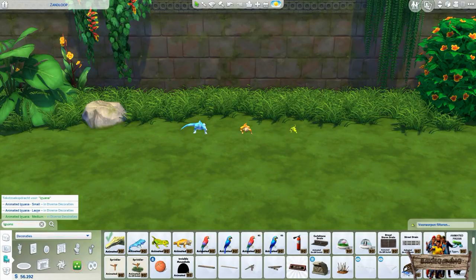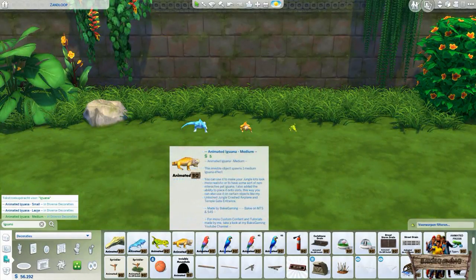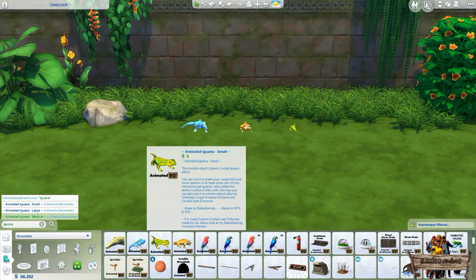If you also have my animated alligator and animated macaws in your game, you will find them right in between. There are three to choose from: the iguana large which is the blue one, the iguana medium which is the orange one, and the iguana small which is the green one.